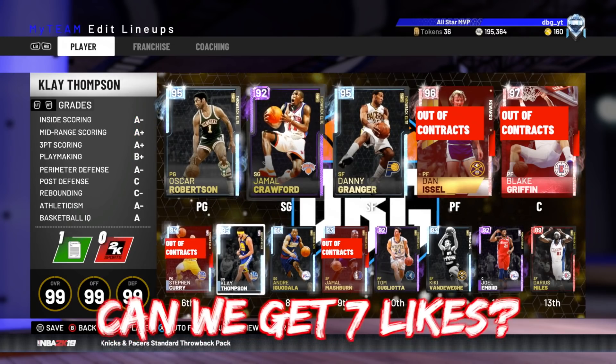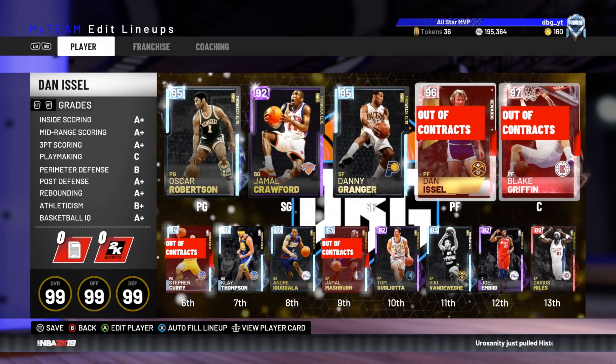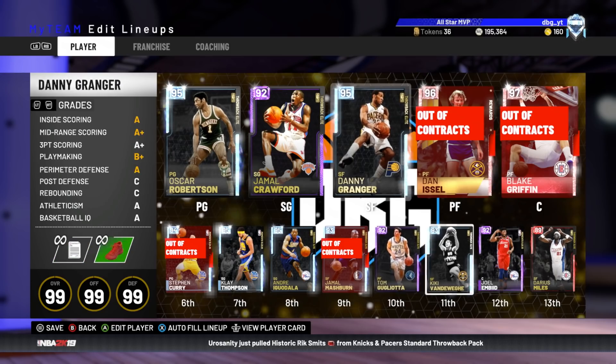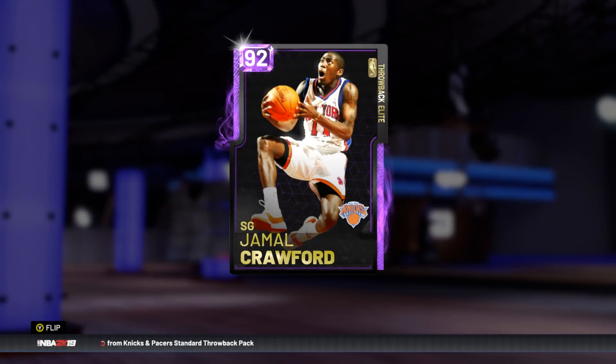That set had Paul Pierce, Vince Carter, and Allen Iverson Amethyst — I can't think of the name off the top of my head. I know the reward was Penny Hardaway. Jamal Crawford basically took a year off in 2K18, there were no great versions of him. And this year we already got an Amethyst card for him, which is great.